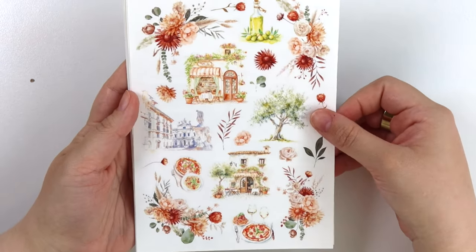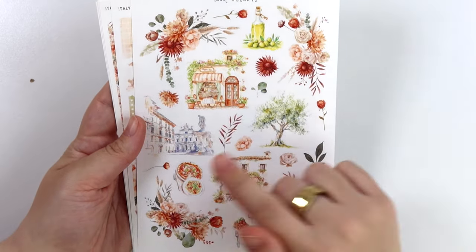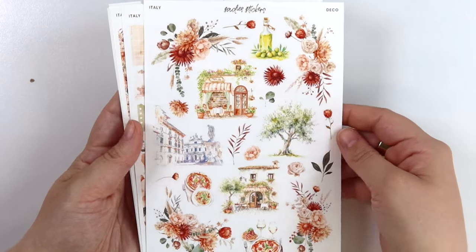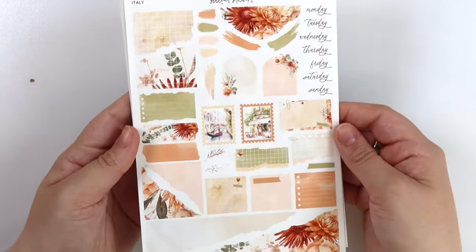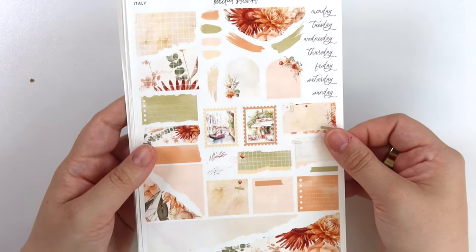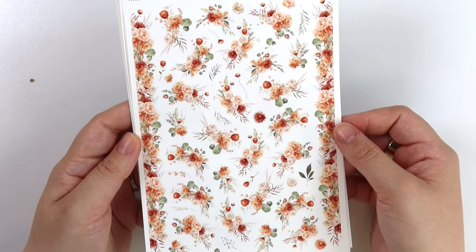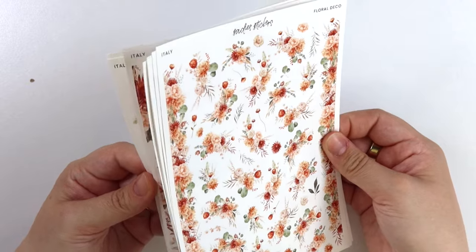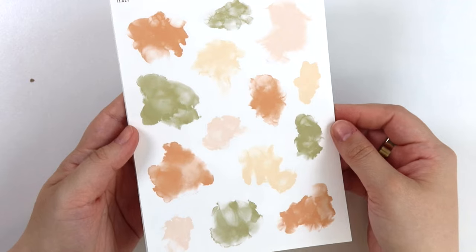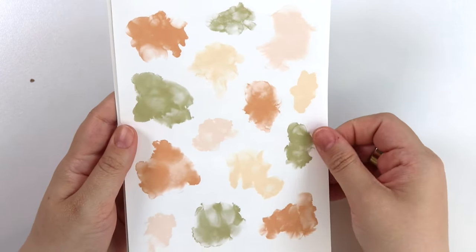Here is the deco add-on. We have a bunch of scenery, a bunch of food, some more oil, a tree, and then a bunch of florals. Here is the journal add-on. Here is the floral deco add-on — I feel like the colors of this kit really pull from the florals, it's so pretty. And then we have the Italy alcohol ink swatches, the add-on showing you in white.